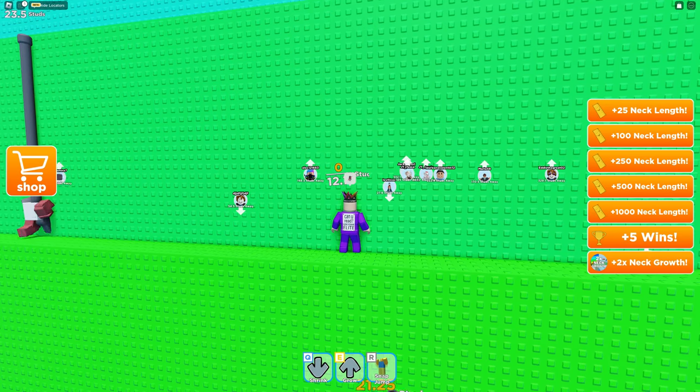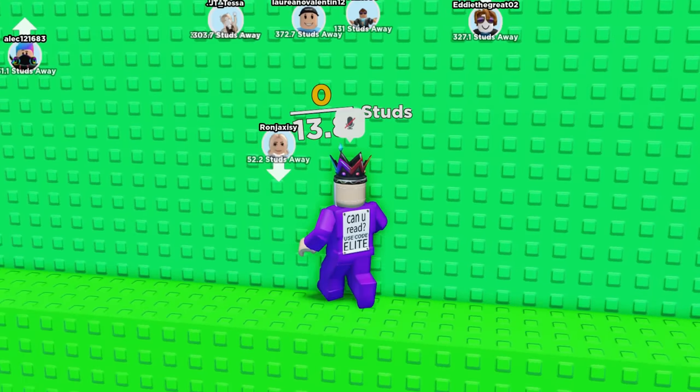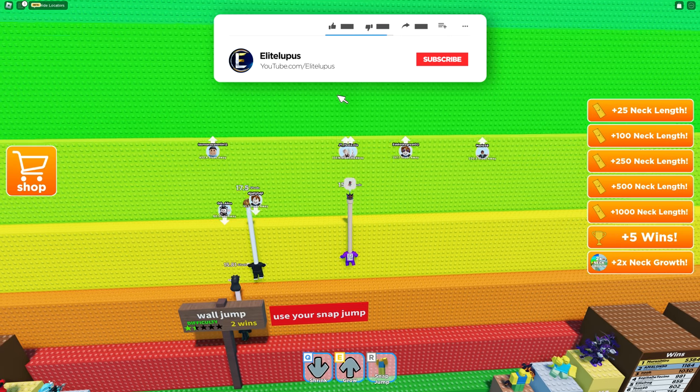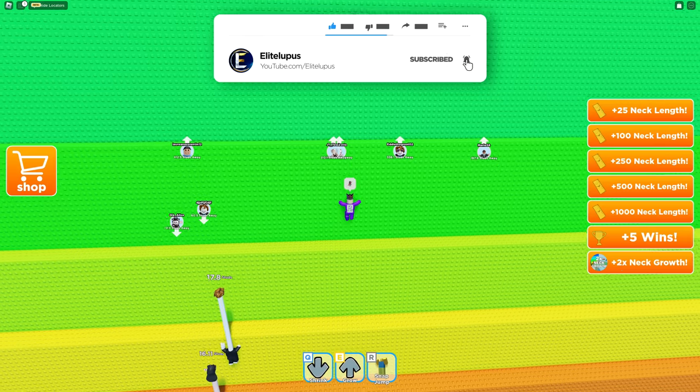We're gonna try and get all the way up there. There's no way - 13 studs at the moment, there's no way I could get up there. Oh my, look at these people, look how high they are! Go all the way up - press R, you grow your head, and press R again and you just zoom your head back in.